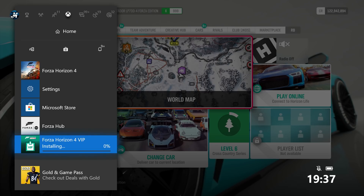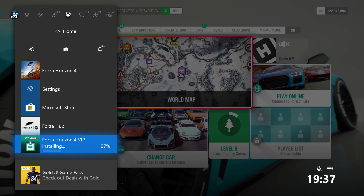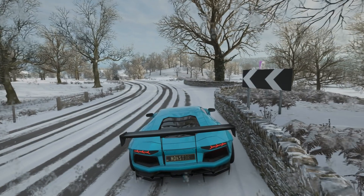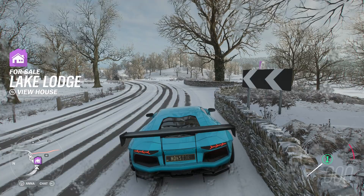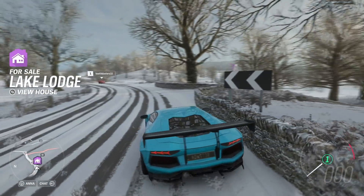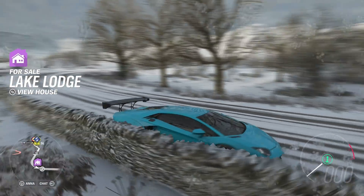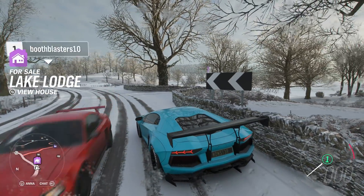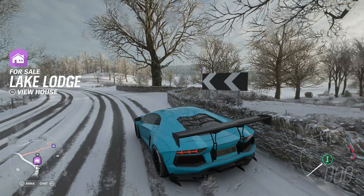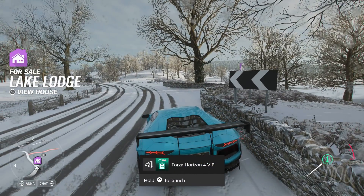You are going to want to wait until the VIP installs and appears on the screen. I've done this before where it hasn't appeared on the screen and going back in just hasn't worked. So once you've seen it properly installed, wait for it to pop up on the screen — and there you go, it's popped up.